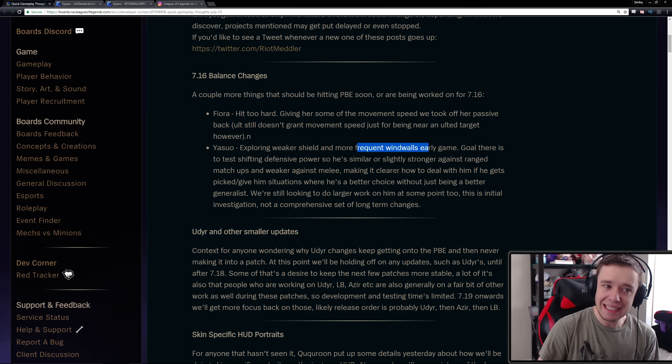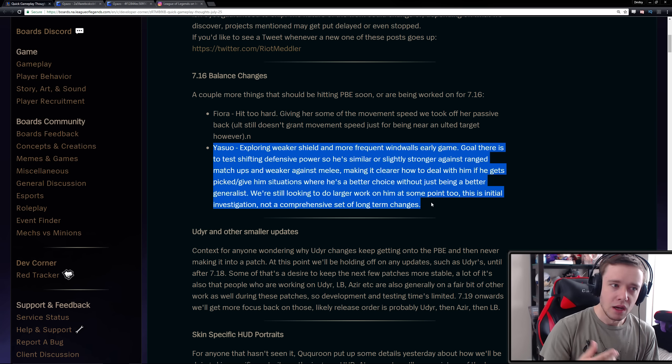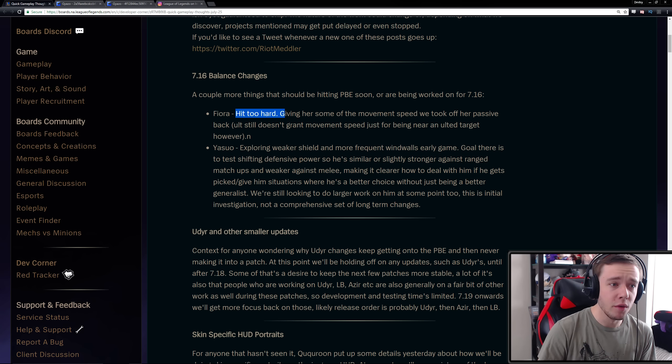Exploring a weaker shield and more frequent wind walls early game. The goal is shifting defensive power so he's similar or slightly stronger against ranged matchups, especially in the top lane, and weaker against melee matchups. The aim is making it clear how to deal with him, or giving him situations where he's a better choice without just being a better generalist. They're still looking to do larger work on him at some point too — this is the initial investigation, not a comprehensive set of long-term changes. There are going to be some Yasuo changes on the PBE server coming soon, which I'll talk about once they hit.